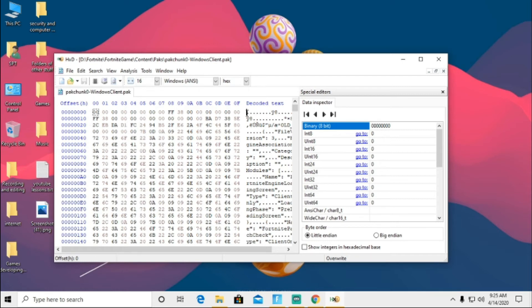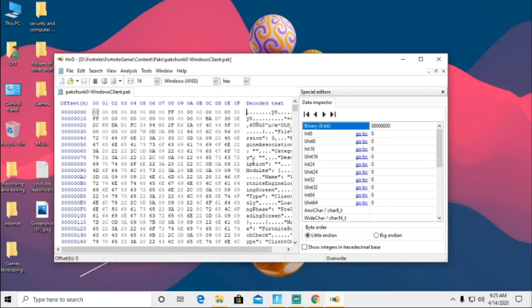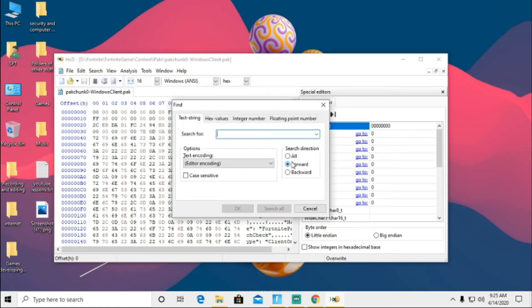I need to get the Wiretap skin into my account and put it in the game files. I don't know it yet but I will make a video as soon as I find the value for the Wiretap skin. If you guys can find it, go to Search, go to Find, type in 'Wiretap' and it will tell you where the Wiretap skin is.